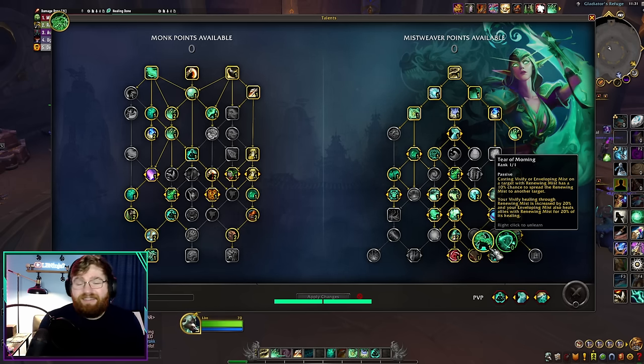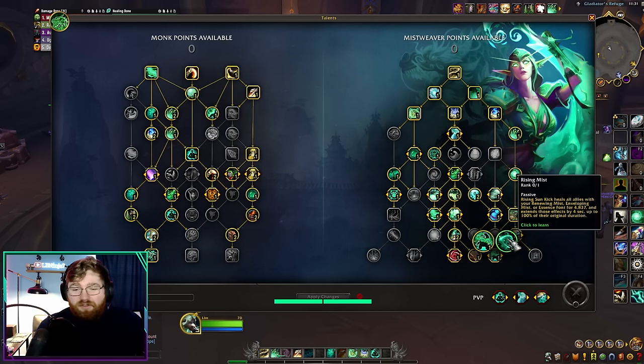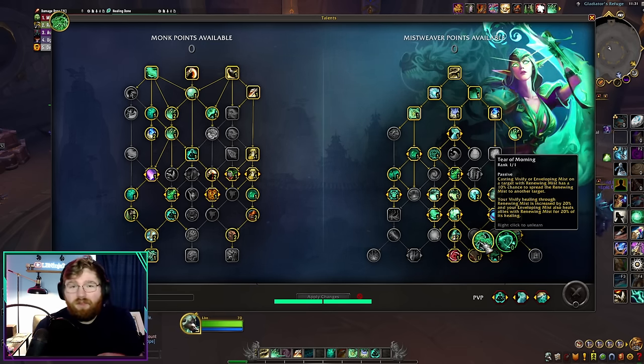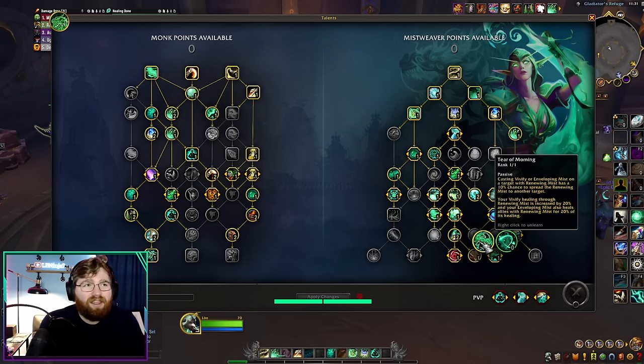So all in all, a very insane talent. And dropping Rising Mist — yes, it did extend all of our HoTs — now we don't have any way to extend them, but we're going to be casting a lot more of them and getting a lot more value from them. This makes your ramp windows kind of foolproof and more adaptable to incoming damage. If I can do it, you can do it.